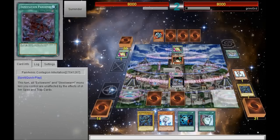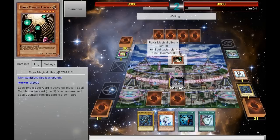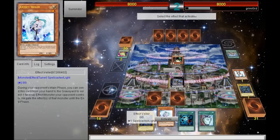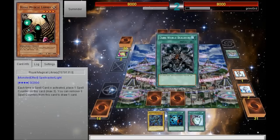Unfortunately for him, I do have Veiler. I'm going to save Veiler until he uses the Library's effect to try to remove the counters. He has three counters, he's going to use the effect, and I'm going to chain Veiler to negate his effect — he will not be able to draw for the rest of this turn. Seeing that it's in attack position with zero attack, I'll probably be able to get rid of it next turn.